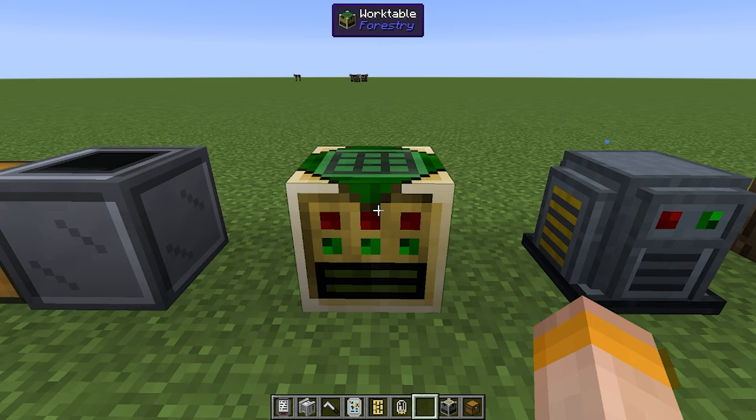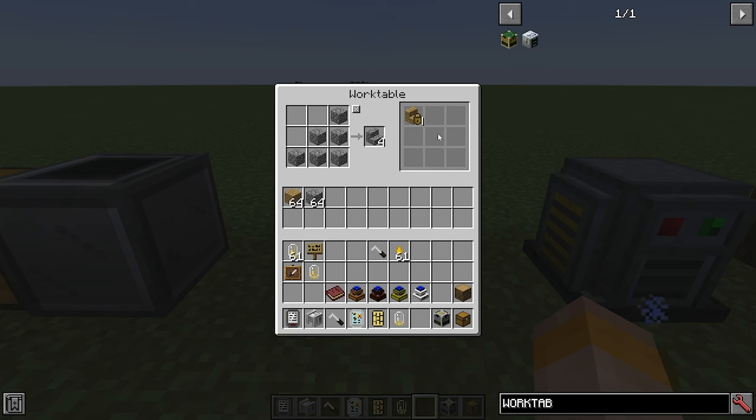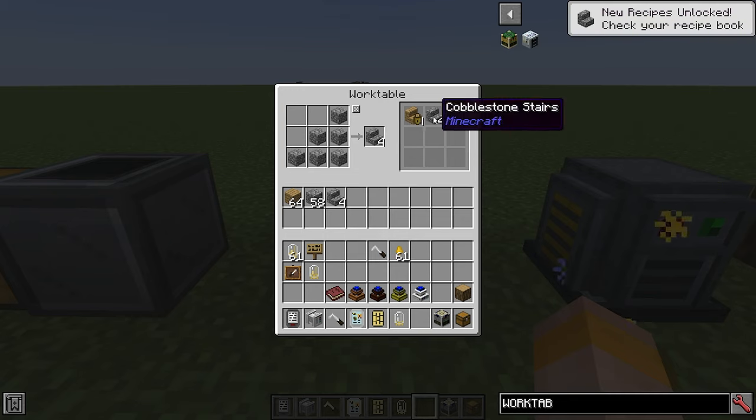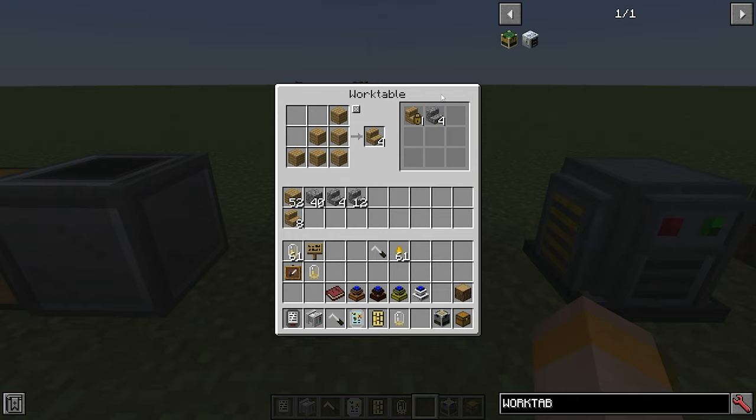Then there is a really cool item: the work table. The work table is simply a chest, a crafting table and a book, and it will remember the last 9 recipes you make in it. You put your items in the bottom slots and the recipe in the top grid — when you take out the finished item it remembers what you made. If you keep the ingredients inside, you can carry on making more. You can also right click the recipe to lock it so new recipes don't overwrite it, then right click again to unlock. Really useful in modded Minecraft where you're using a lot of recipes.